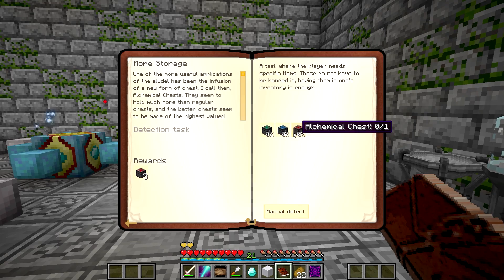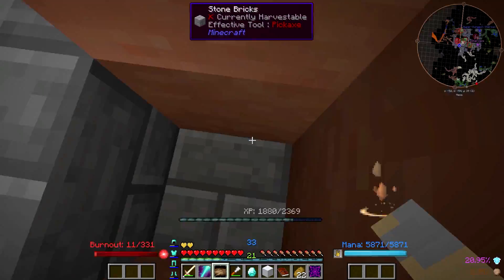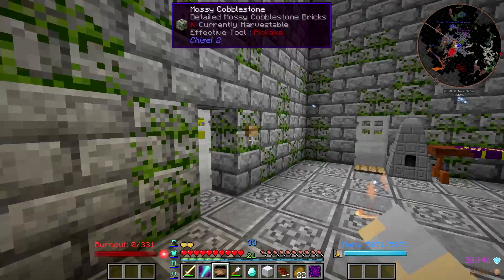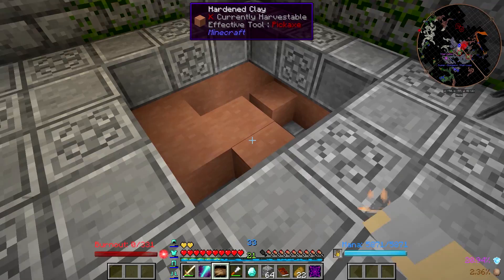I want to make the Alchemical Chests. But first, let's get into Equivalent Exchange 3 a little bit. The first thing we're going to do is knock out a little area down here — we'll knock out a 3x3 like that. I'm going to fill that in real quick with regular Cobblestone because I don't particularly want to leave gaping holes down here.